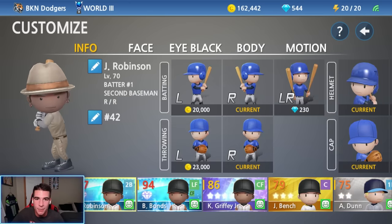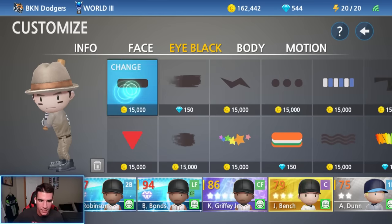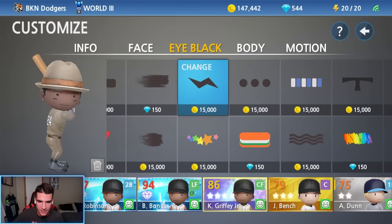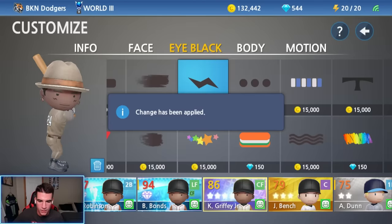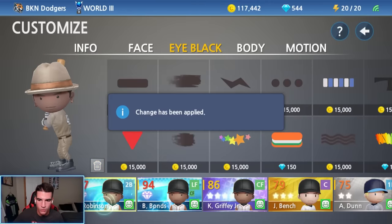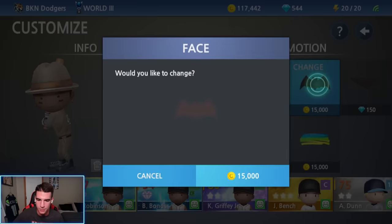They also added eye black to the game. If you go to customize and click on eye black, you can now choose to put it on a player. I'm going to put it on all my gold and up players in my starting lineup. Bench — give him eye black for $15,000. Griffey gets one too. We'll give Bonds one. And then Robinson gets the Batman one. I didn't realize that — that's pretty sweet.